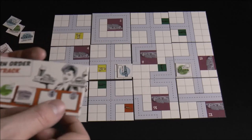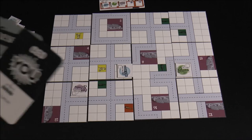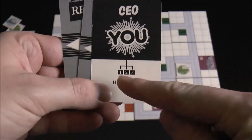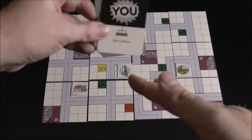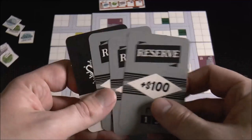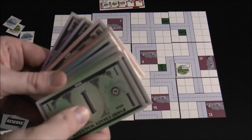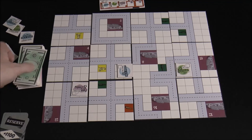Each player gets a set of cards starting with a CEO, which has the ability to hire one person. There are three slots underneath, and you build a tree — a pyramid — of different people you hire, all giving you abilities to do stuff on the board. Each player also gets three reserve cards: 100, 200, and 300. The bank is seeded with 50 per player (or 75 in a variant), and the game ends when the bank is depleted twice.